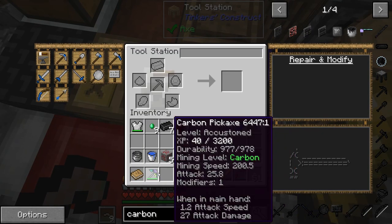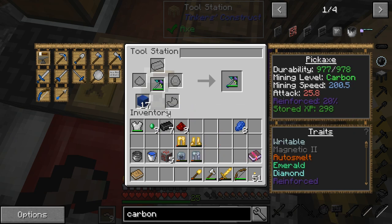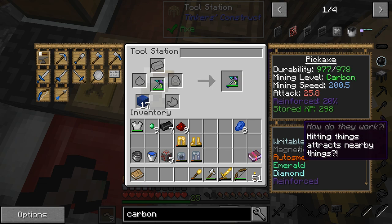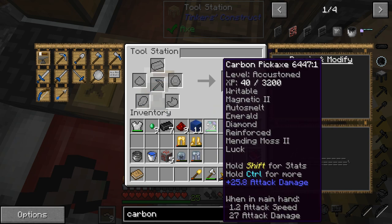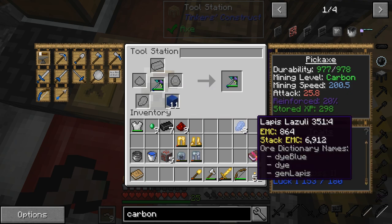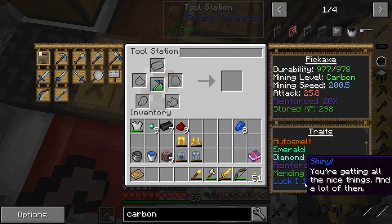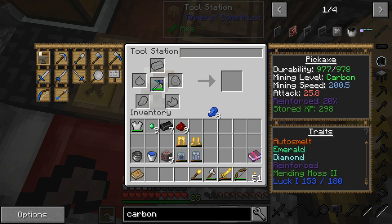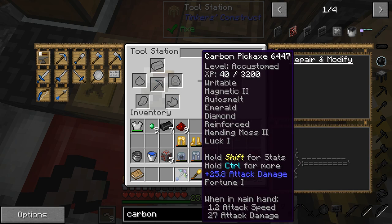Just more blocks, please. Thank you very much. Right, so now if I just start chucking some of this stuff in, we've got luck. Stored XP. I'm looking for luck. There we go. So each luck — 9, 18, 27, 36, 45, 54 — boom. And then 180. Okay, why not? That sounds like a cool idea. We've got Fortune 1 on this thing now. Not bad. So what's it actually looking like? 153 out of 180. If I put that in, it's gonna bring it up to 161, which is pretty cool. Not bad.